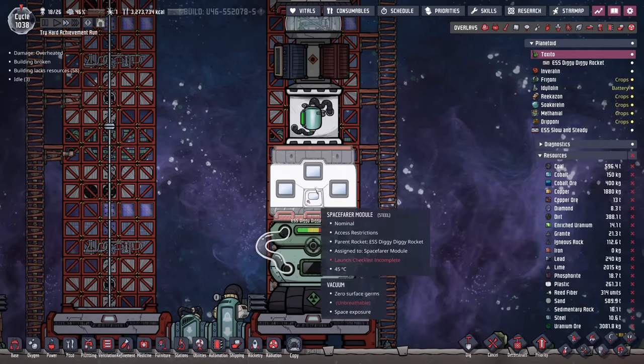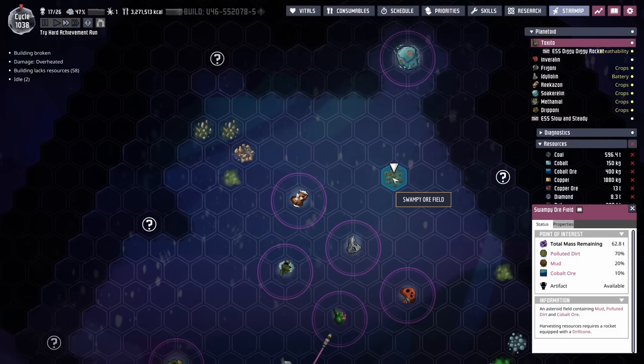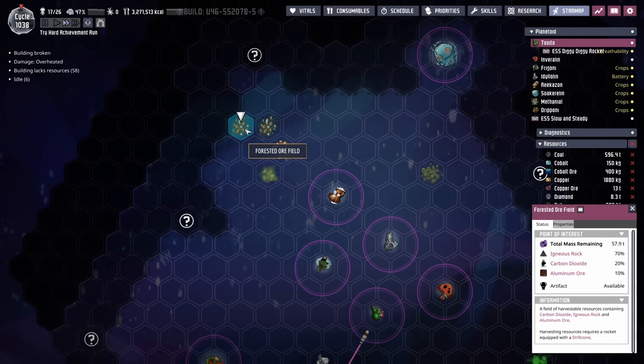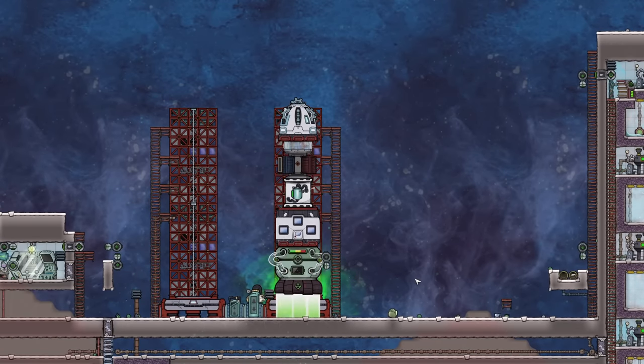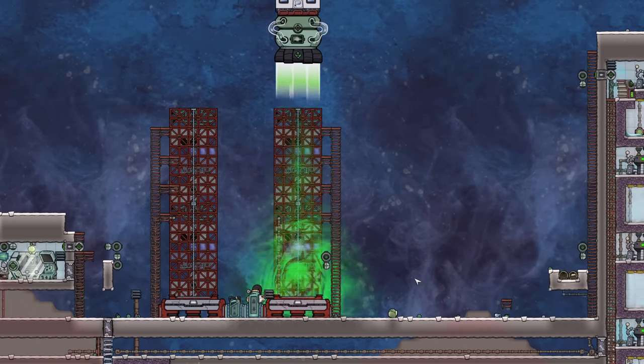Looks like Whiskey's rocket is ready too. Where do we want to send them this time? We haven't been to this second forested ore field, so that's where we'll head. It is also a distance of nine — not too shabby. Four rocket trips in one episode.